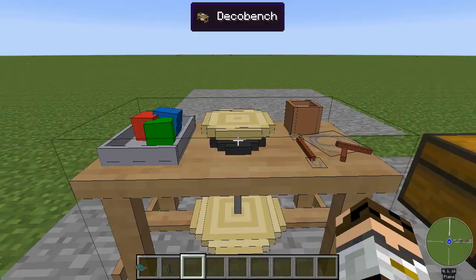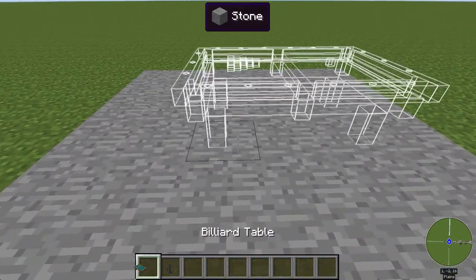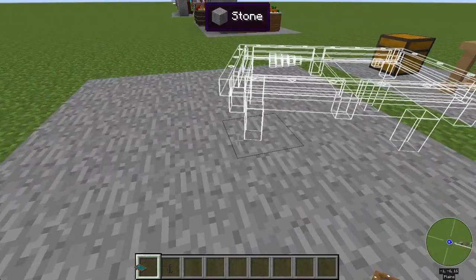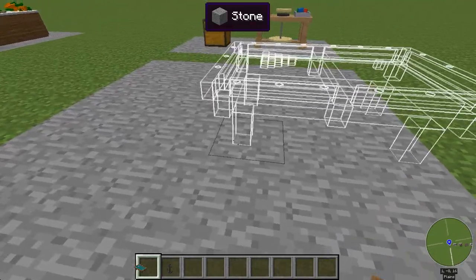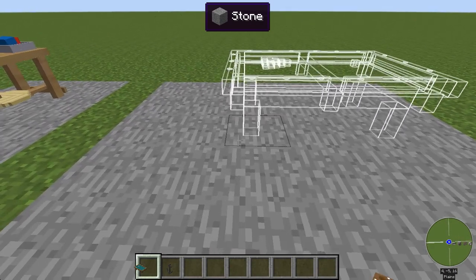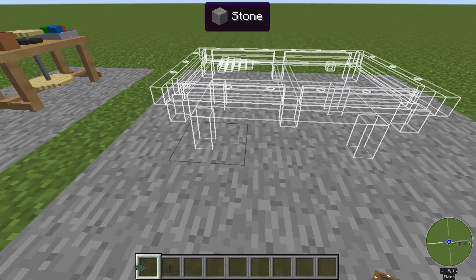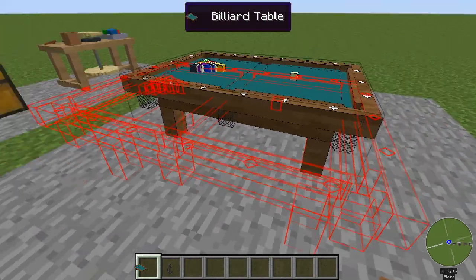All right, let's take these two things and talk about placement. DecoCraft has a pretty unique way of dealing with placing models. Usually you pick your block and then you can turn through eight different rotations around that spot. As I'm moving around it's showing me where that billiard table is going to wind up, and when I want to place it I just right-click like anything else and it places that item.